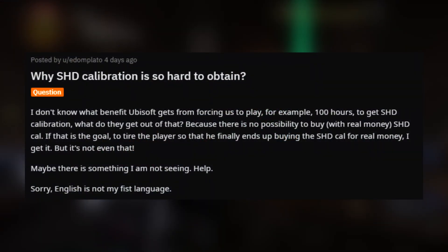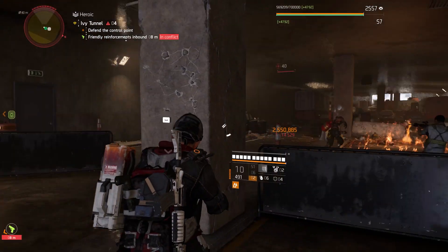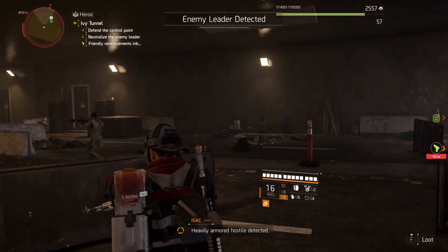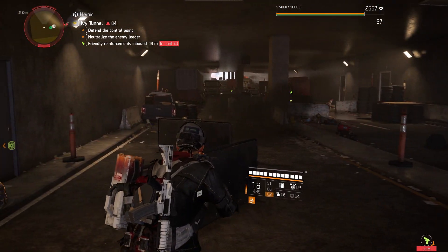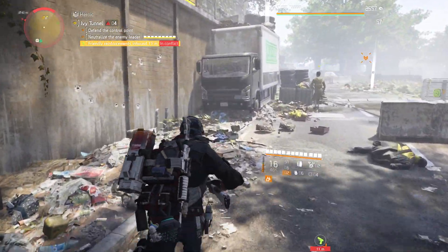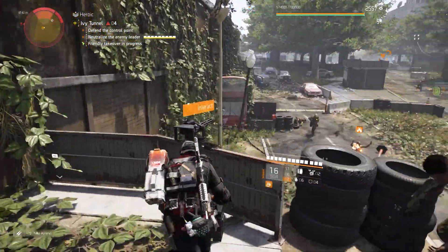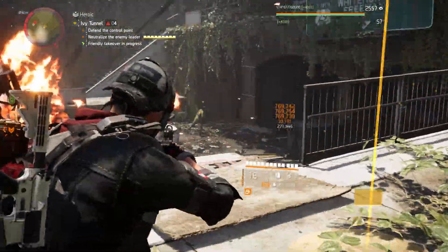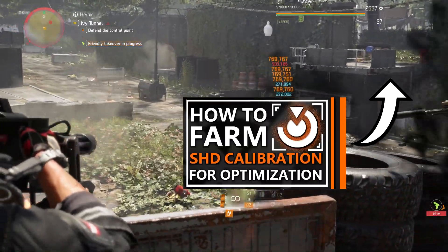Edunplato asked why is SHD calibration so hard to obtain? I think this is pretty much to slow progression. The optimization station in the Division 1 was so easy to use that within a few weeks of its release, end game players already had all of their builds maxed out, leaving nothing really to do. I think the SHD calibration has been made so rare purely to stop players rushing the optimization process. If you'd like a few tips or to find all the different ways to farm SHD calibration, check out this video here, also linked in the description.